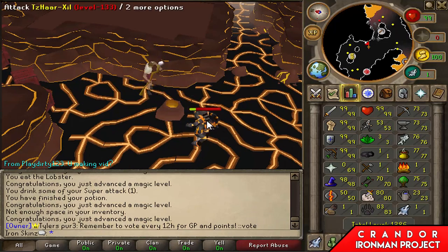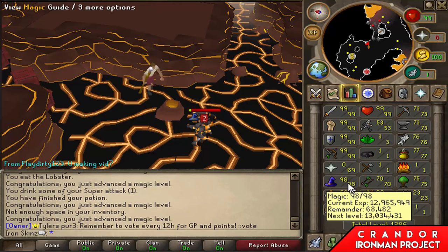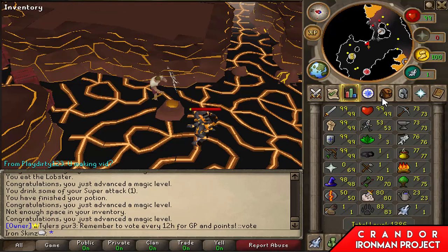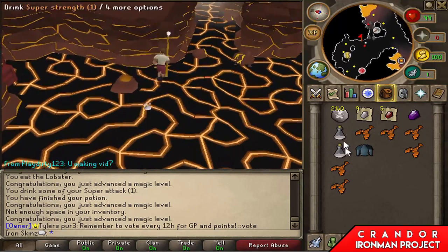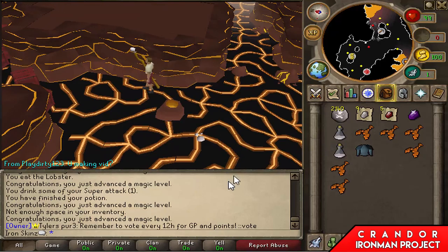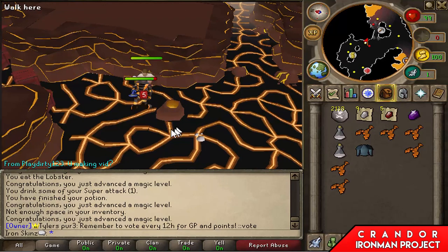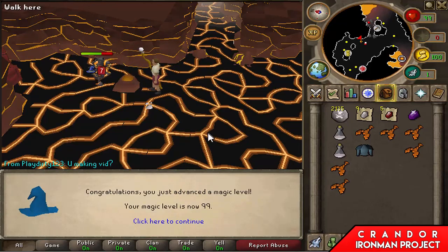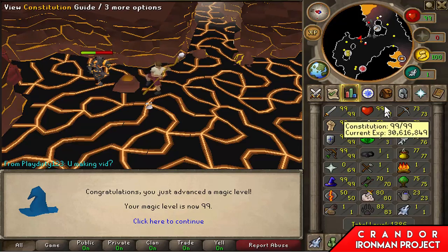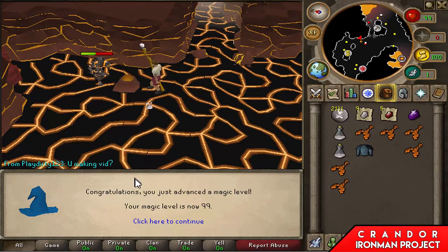I've been at these tzaars for around an hour and a half, killing them to get to 99 range and 99 magic, which will be here shortly. I've also been trying to get an uncut onyx to make the fury, but I've had literally no luck. What is nice is that they drop one-dose super strength and super attack potions, so I can put those together and have almost a superset. There it is - 99 magic!